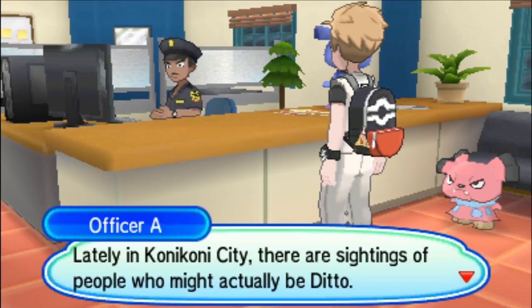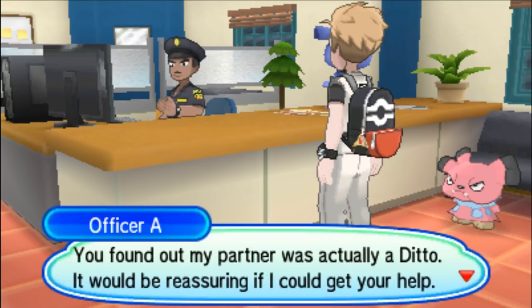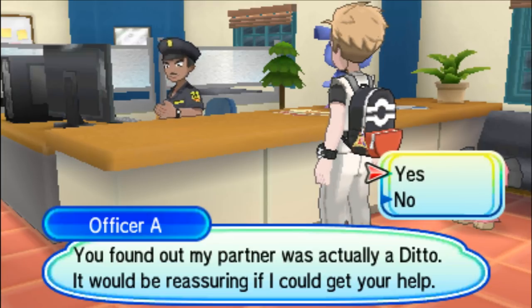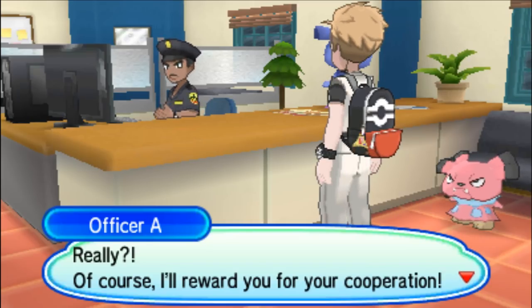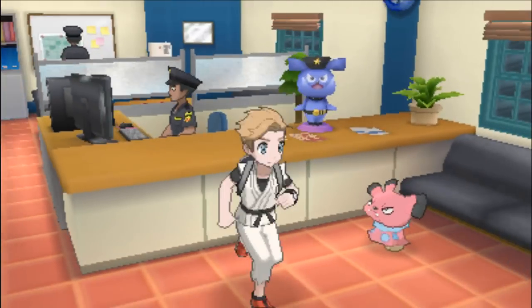Lately in Konikoni City, there are sightings of people who might actually be Ditto — I'm investigating the cases. You found out my partner was actually a Ditto. It would be reassuring if I could get your help. I will reward you for your cooperation. Let's go ahead and move on to the next Ditto.